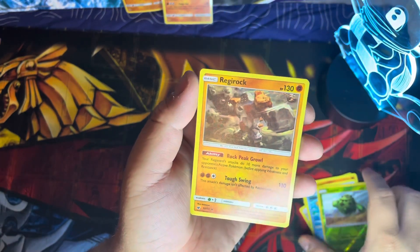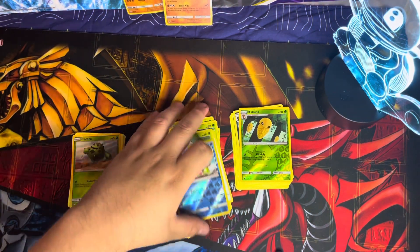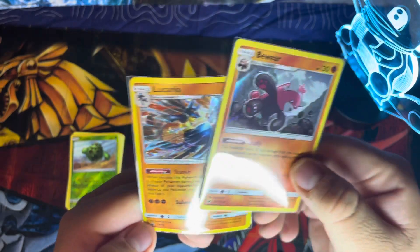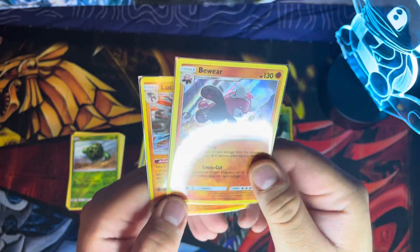All right, thanks for watching. If you like the video, like and subscribe — it's different than the next one. A little recap for today: we got Bewear holo and Lucario holo promo — those were the hits of the day. Thank you guys, have a nice day, and I'll see you guys soon.